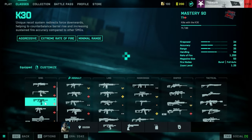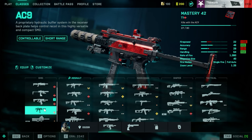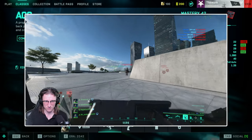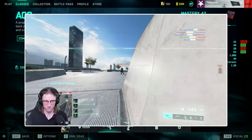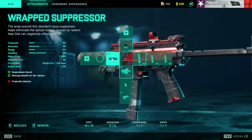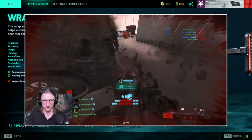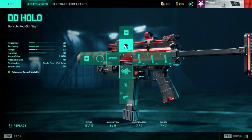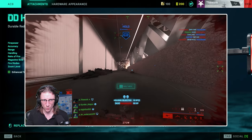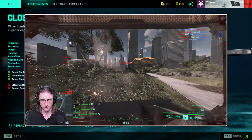The next weapon of choice in the SMG range is the AC9. The AC9 came out in Season 4 of Battlefield and it is beautiful — I love this weapon, especially in short close-quarter combat situations. The ADS on this one is way better than the K30; you can pump out a ton of rounds on your enemies. Going into customization: wrap suppressor keeps you off the mini map, and the DD Hollow scope up top is great — you're going to be ADS-ing a lot more with this weapon.